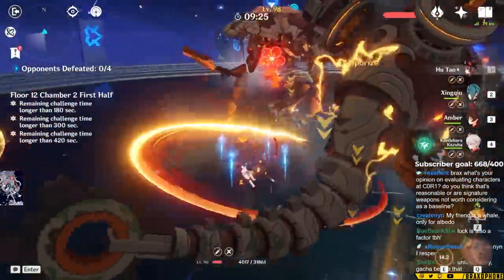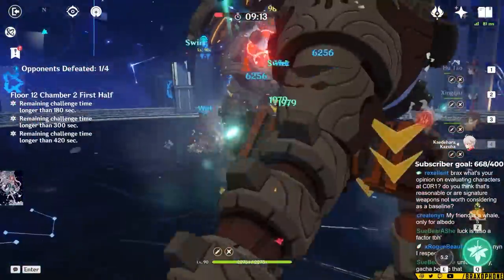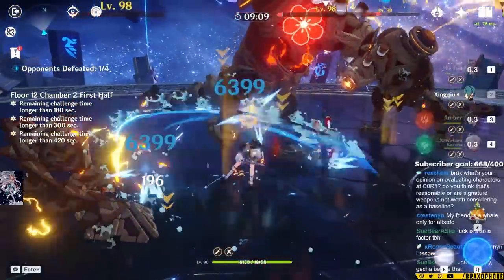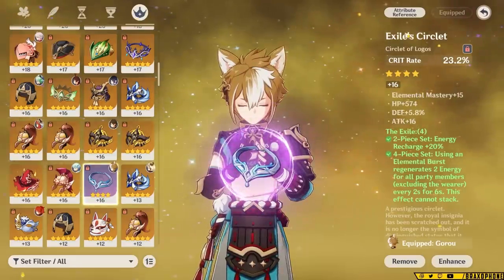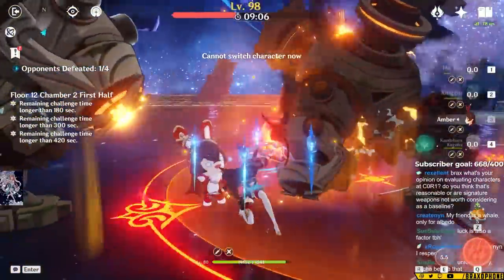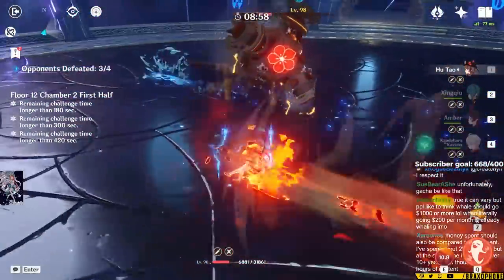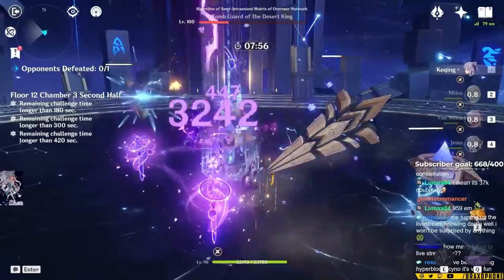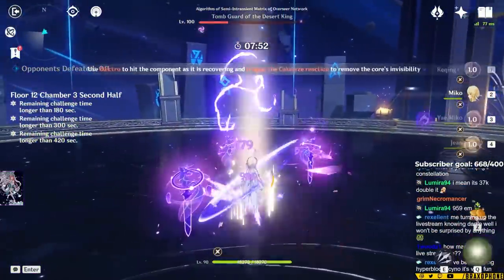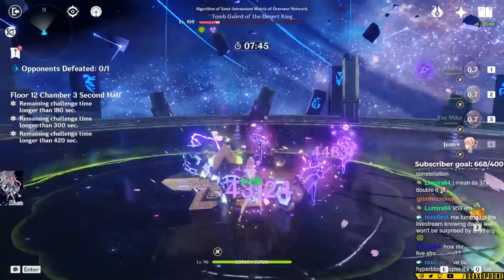Having a Crit Rate Circlet is the safe choice for characters like Goro, Diona, and Dendro MC — anyone who needs a lot of energy. You can also go for Healing Bonus, Attack%, or HP% for healers or shielders like Diona. For Goblets, try to grab one Attack% and one HP% just to be safe. For Sands, it heavily depends on the character — I personally don't often use a 4-star Energy Recharge Sands because it gives less Energy Recharge than a 5-star. I'd much rather have a 5-star Energy Recharge piece, though this can vary. Lock a few Sands with different main stats.